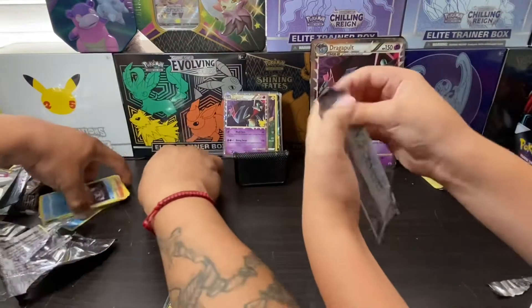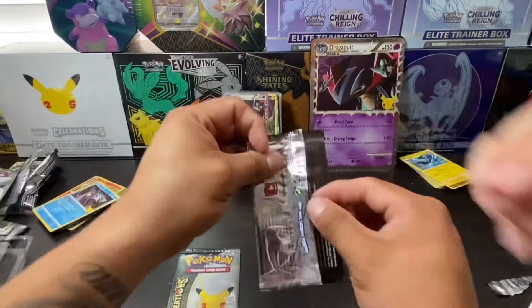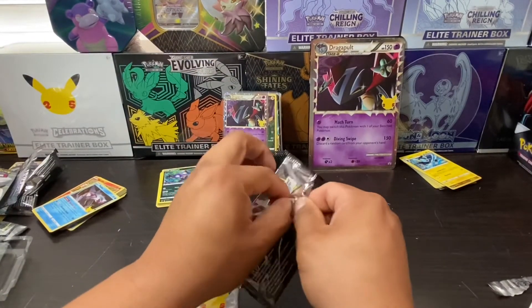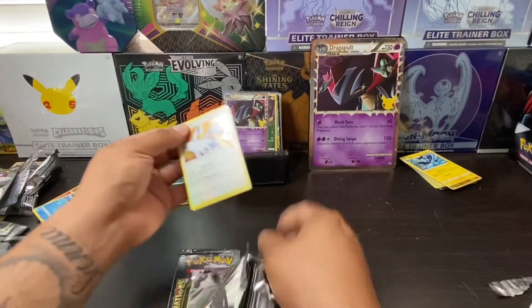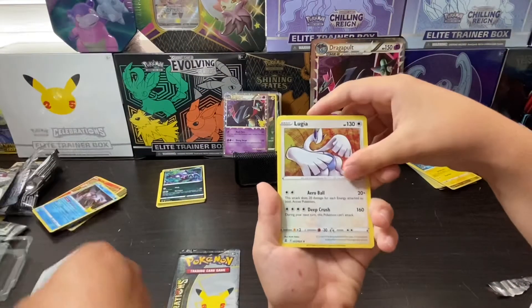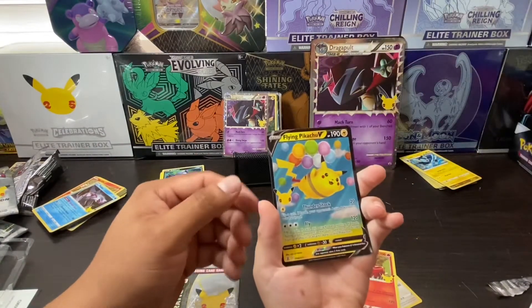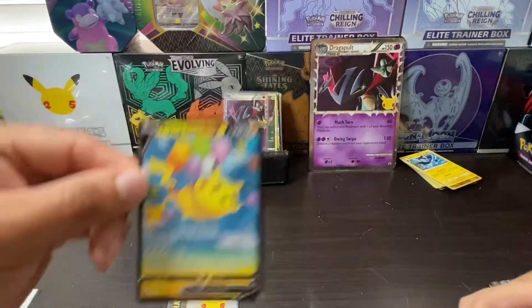Alright, let's get into the Celebrations packs, see what we could get. Code card. We got a Lugia, a Ho-Oh, a Groudon, and a Flying Pikachu guys — the first one! Oh, that's pretty awesome, pretty awesome!